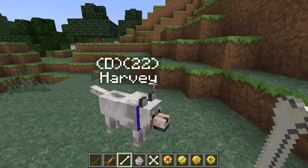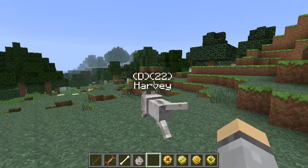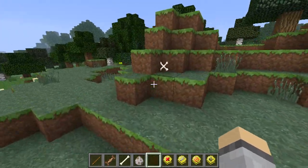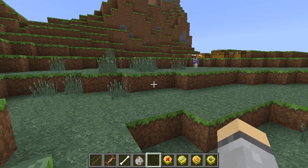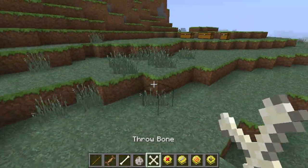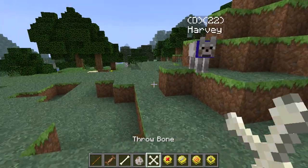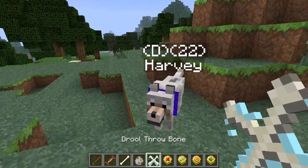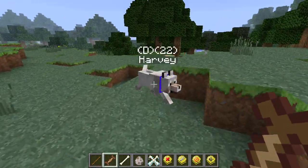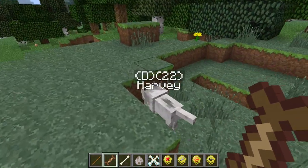Alright, let's make Harvey stand. Do you want to learn some tricks? We're throwing the bone - go! He goes to chase it. Go Harvey! Why won't you pick it up? Come on Harvey, get the bone! He's just so silly. He is new so you know, let's throw it near him. Go Harvey, get the bone! Good boy, good boy.